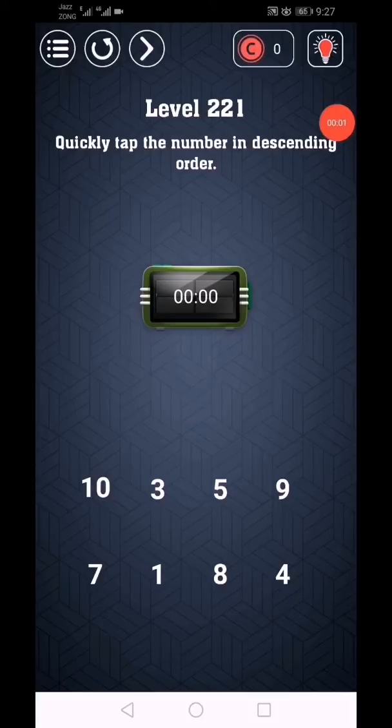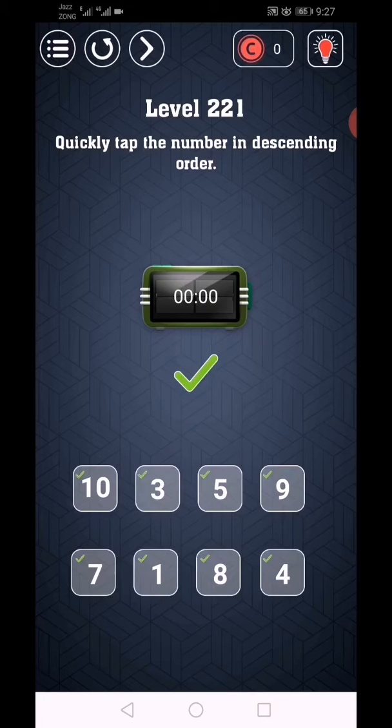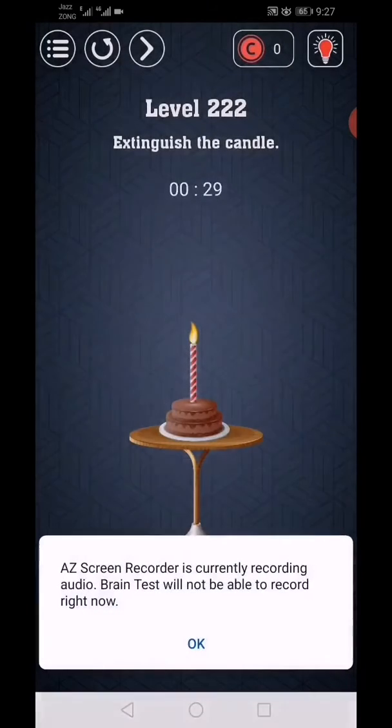Brain Test - Have Guts to Pass It, level 221. Quickly tap the numbers in descending order. 10, 9, 8, 7, 5, 4, 3, 1. Yes! Level complete - you are smart!